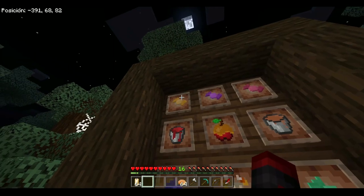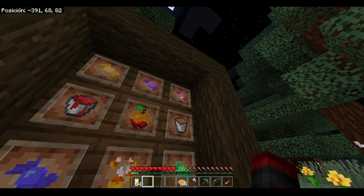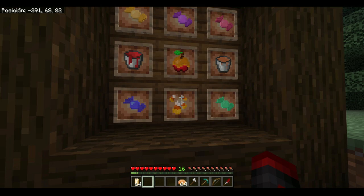For example, the yellow caramel gives fire resistance for 30 seconds. The brown caramel gives invisibility for 30 seconds. The pink caramel gives strength for 30 seconds. The blue caramel gives speed for 30 seconds. The green caramel gives night vision for 30 seconds. And the sweet corn gives regeneration for 30 seconds.